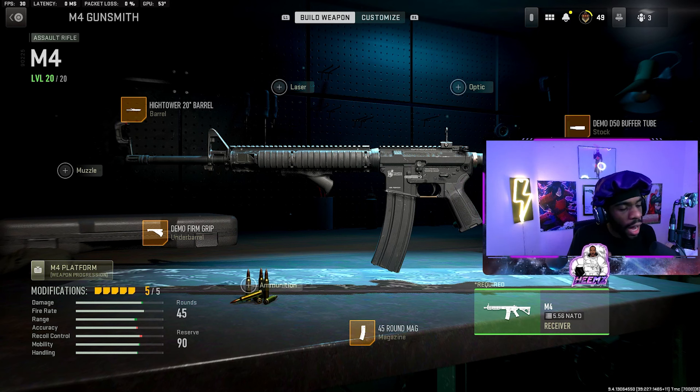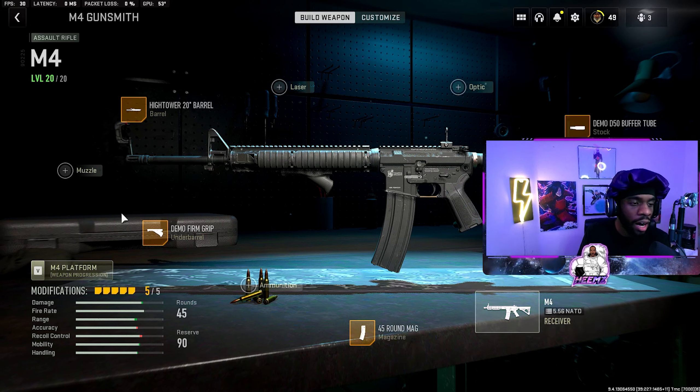The first gun is the M4. Most likely half of you guys have been dying to this gun over and over again. This is everybody's go-to gun — everybody loves it. Very fast TTK, low recoil, and almost everybody has this gun gold to be honest.